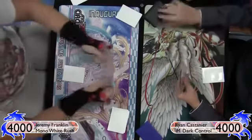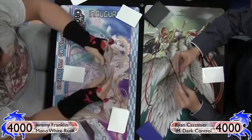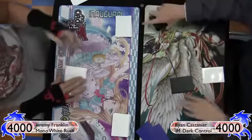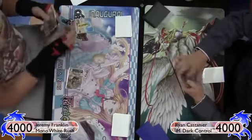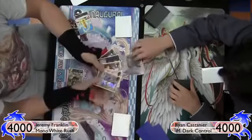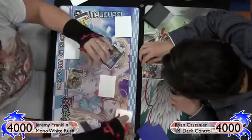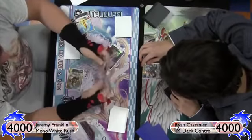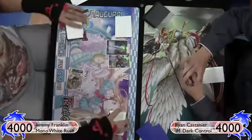I won the die roll so I am going first. I decide to keep my whole hand; Ryan decides to mulligan one. Right off the bat I play Percival — we've talked about it before — revealing those top five cards. The only cards it can grab in this list are Gawain, another Percival, and Excalibur. I see just Excalibur off the top, grab it, rearrange the bottom, turn on Excalibur, and pass turn.